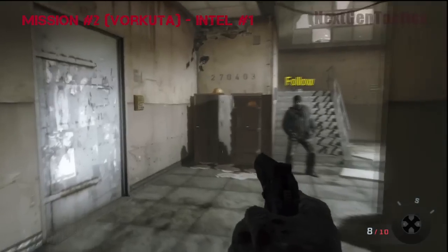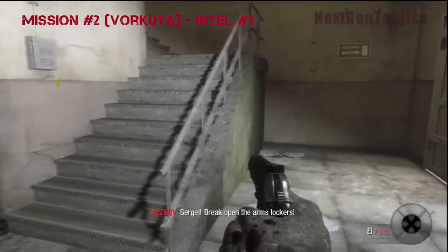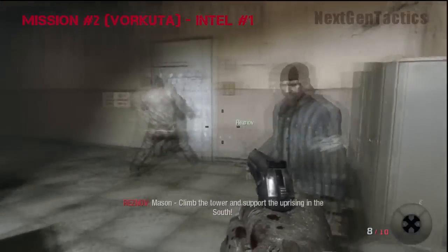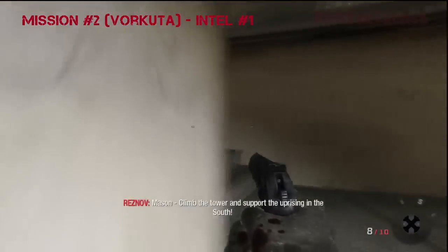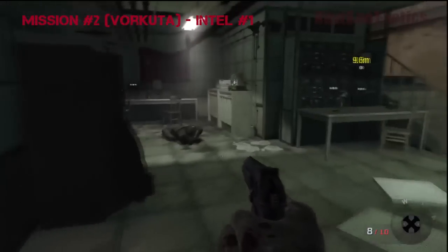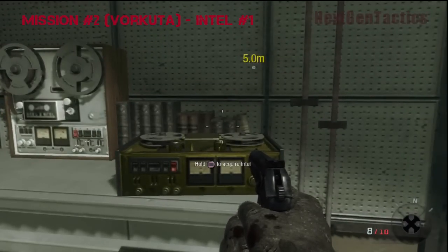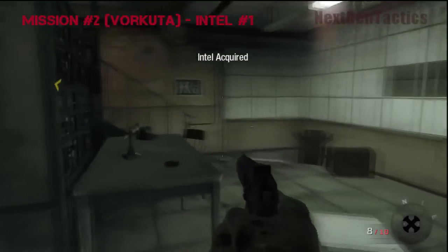Vorkuta! This is after you do the jailbreak with Reznov, and after the mine cart section, you're going to go into the first building. Up at the top, up to the roof, is where you do the catapult — but don't go up there yet. The Intel is actually on the second floor on top of a cabinet.